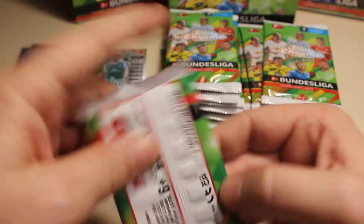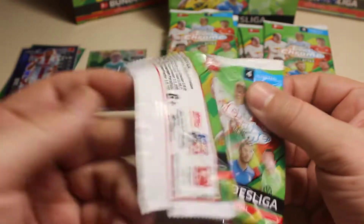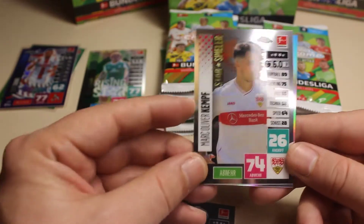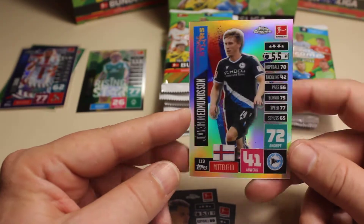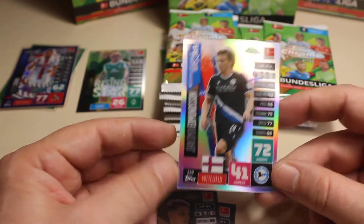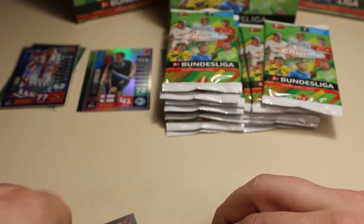Pack number three — I hope that we can keep it up. We have Ta, we have Oban, we have Kampf, and the last one is Edmundsen. This time it's not a parallel or numbered card, but this is a refractor — those are really awesome as well, really beautiful cards. Those refractors are really nice, so yeah happy to see that as well in this collection.